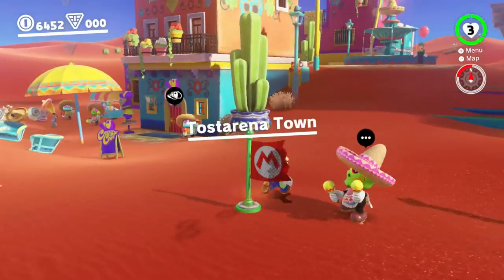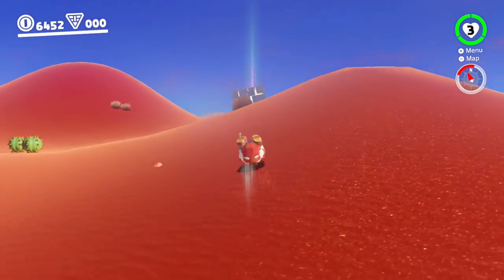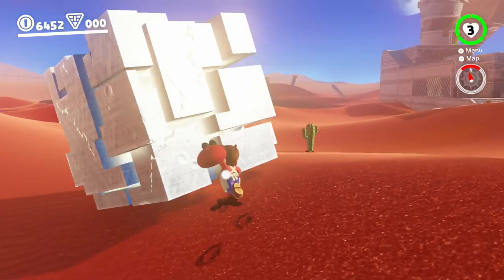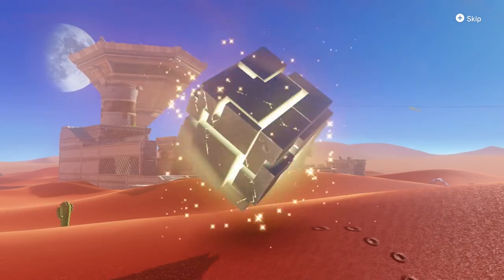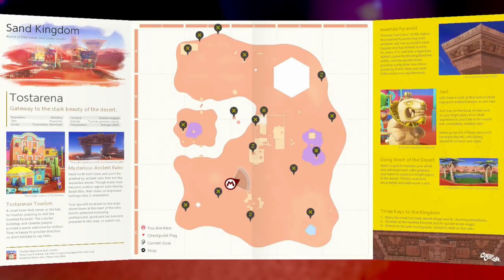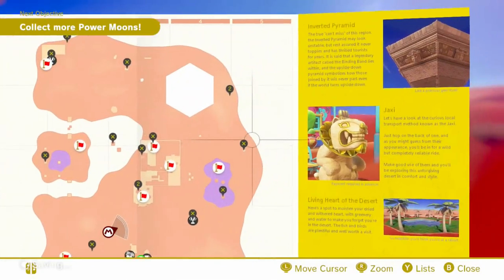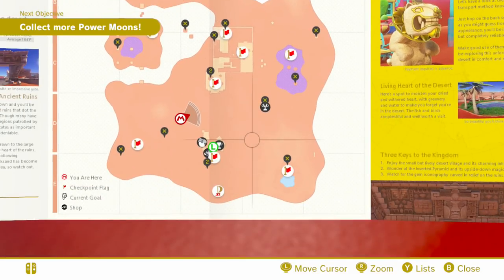Even more moons have been unlocked in this place, if you can believe it — even more, and there were already a lot of moons to begin with. See that X way at the far right side — this one here. That was the one I tried getting to at the bullet bill before, and there wasn't anything there. Now there is — so it was indeed a post-game one, as I thought.